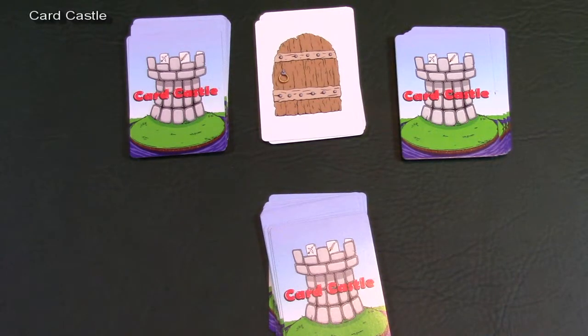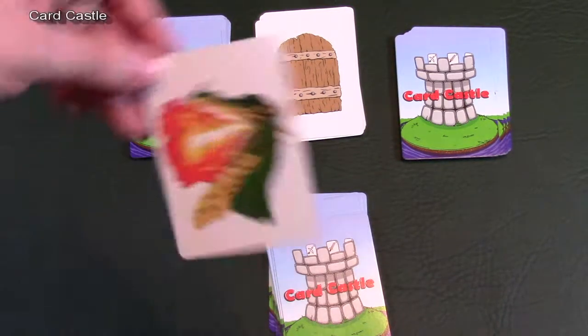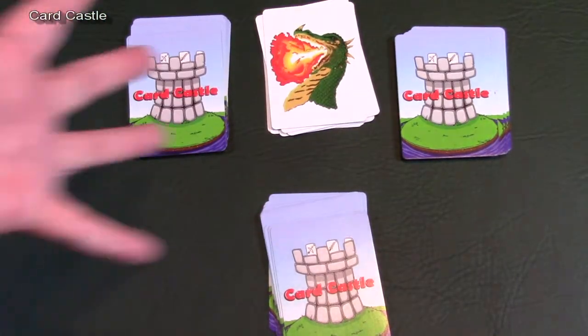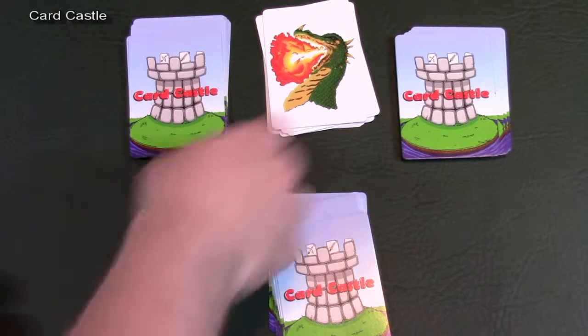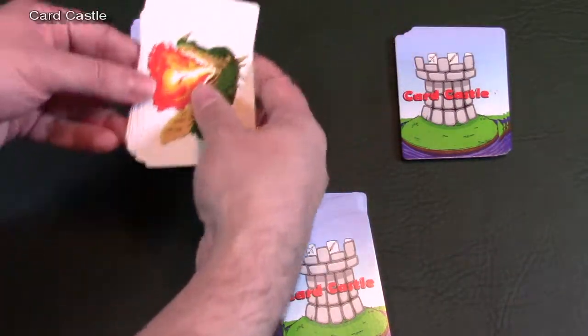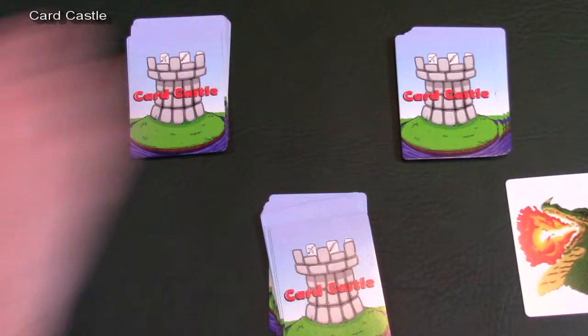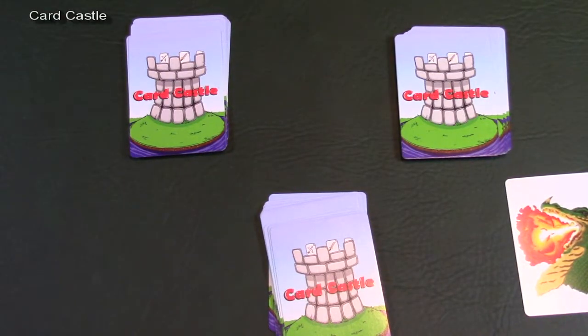There are also Evil Dragons. If a Dragon is flipped over, it burns up all of those cards — they go away — and the Dragon hangs out on the side in the Dragon's Lair area.